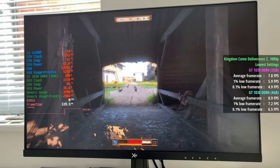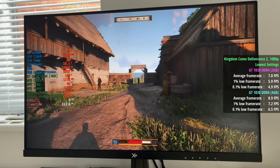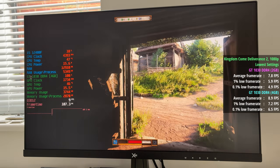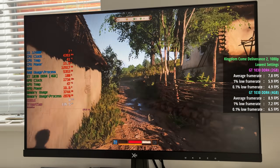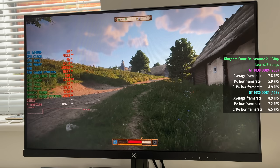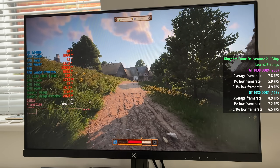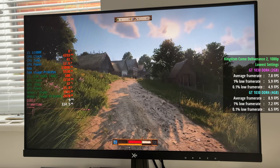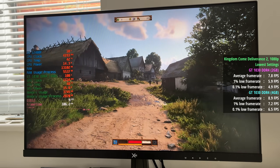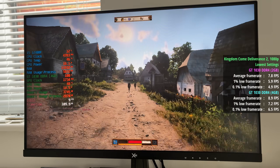Next up we tested Kingdom Come Deliverance 2, a game that is certainly too intensive for the GT1030 to handle — even enabling FSR or dropping the resolution wouldn't get a playable frame rate with either card. The 2GB card hit 8 frames per second with a 1% low of 6 and a 0.1% low of 5. The 4GB card did do slightly better at 9 FPS; the 1% low improved from 6 to 7, and the 0.1% low went from 5 to 7. So not a massive improvement — we're not going from unplayable to playable — but worth pointing out nonetheless.